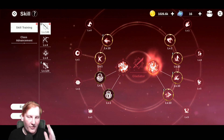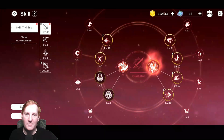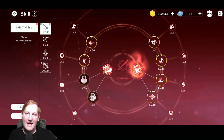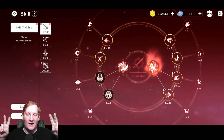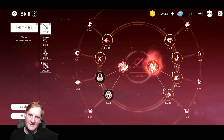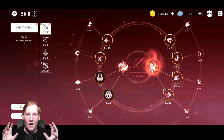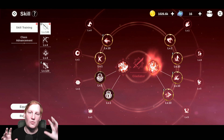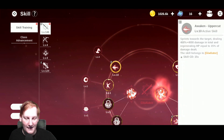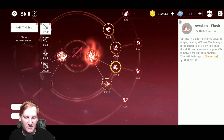Now with all four of the classes you have the top two abilities — one, two, three, four — and that's two of each class type for Gladiator. The two under it, the ones locked on the left and the two unlocked on the right, are the other two class-specific ones of that type. Up here we have Gladiator, Gladiator, Gladiator, Gladiator. Over here we have Berserker, Berserker, Berserker, Berserker.